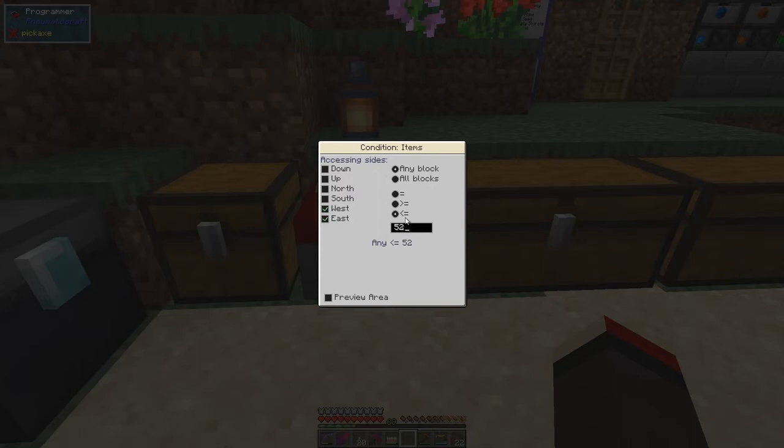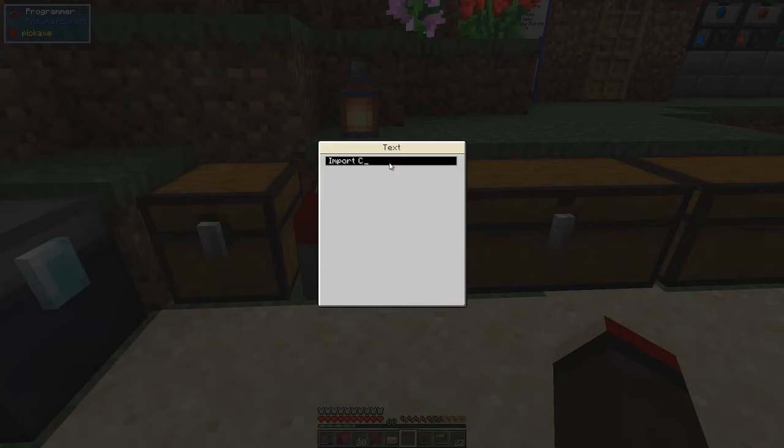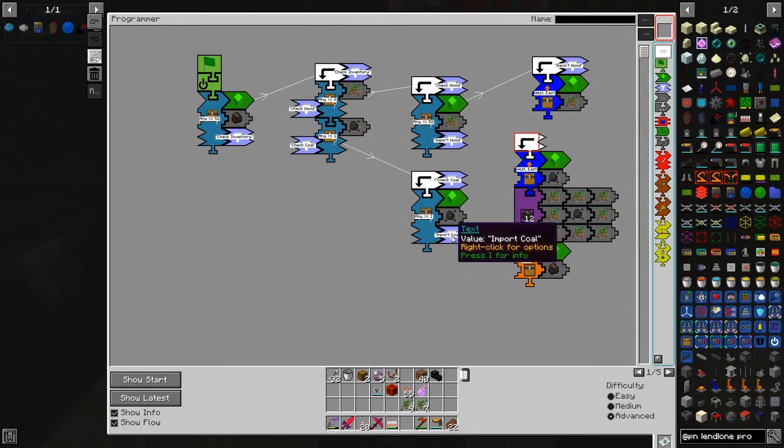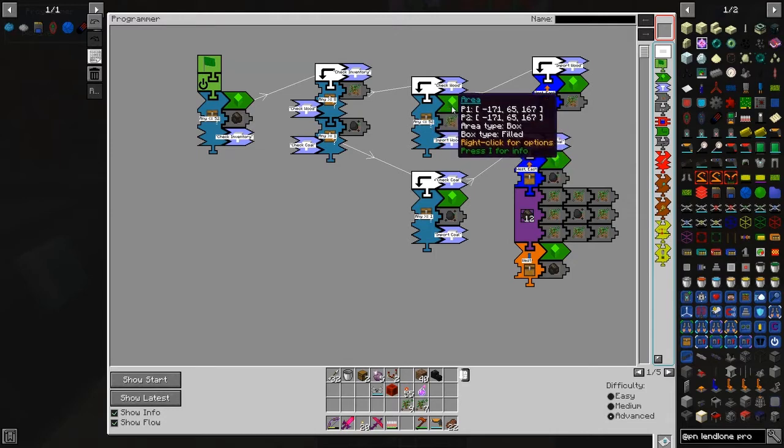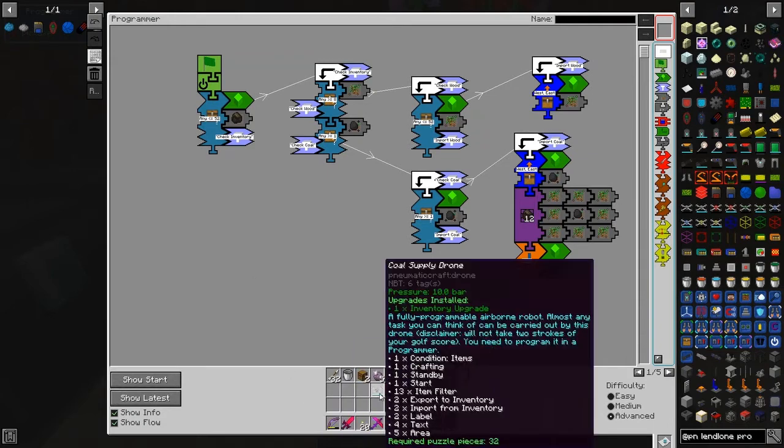If it's got one or more pieces of coal in this inventory, that's the true condition, so then we can import coal. We'll label that 'import coal'. At this stage we've checked that the storage drawers have enough wood essence and coal essence, so we know we can import and craft it. We don't need any changes to the rest of the program.